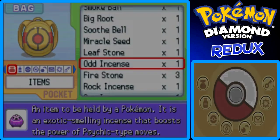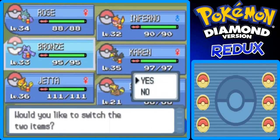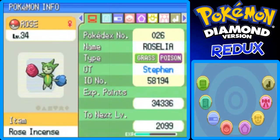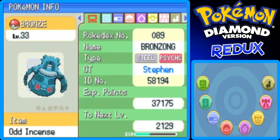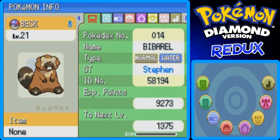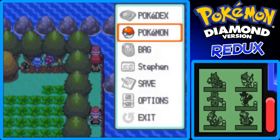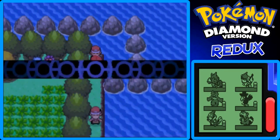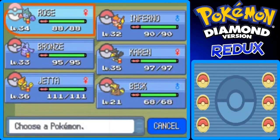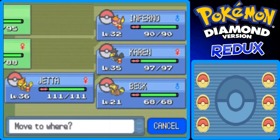I don't think I need Bronzor to hold the Experience Share anymore, so I can give back the Odd Incense. Let me check out all the held items from my Pokemon: Rose has an Incense, Fist Plate, Odd Incense, Luck Incense, Mystic Water, and then a V-Rail of course. Let's move on — let me just check the levels too, because I forgot to check.